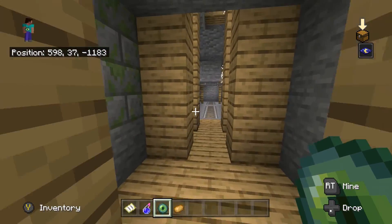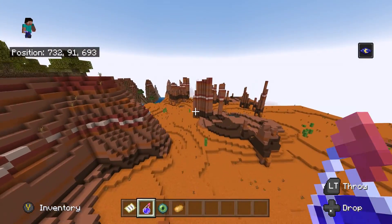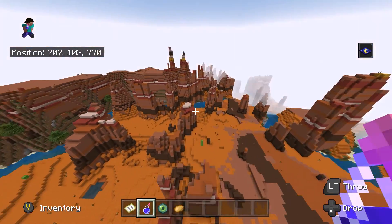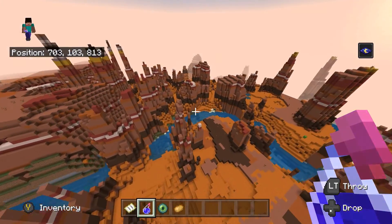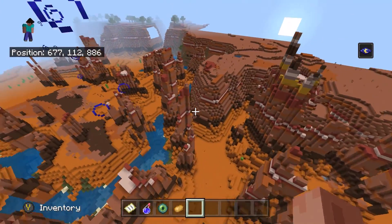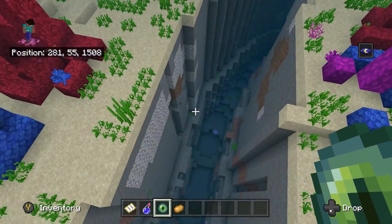The mine shaft doesn't look too generated but it's always worth checking out. Also, along with the mesa biome there are these cool pillars available on it as well — another cool aspect. It's a really big mesa biome paired along with all these ravines.